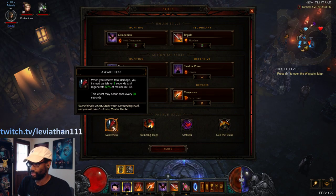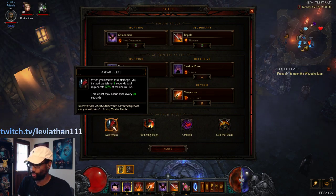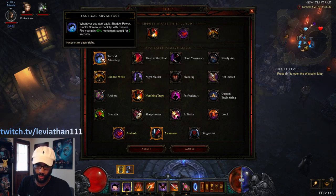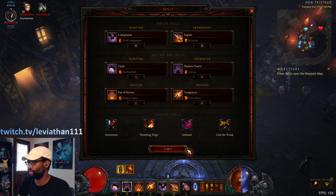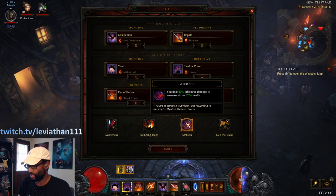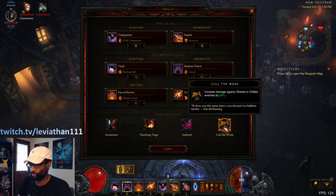As far as the passives go: I love Awareness as a hardcore Demon Hunter, but you could always swap this to Tactical Advantage just for more movement speed throughout the greater rift. Numbing Traps is a really good defensive option and pretty much always included. Ambush is a good DPS option just to get those faster kills on elites right away. Cull the Weak is another damage multiplier to the build.